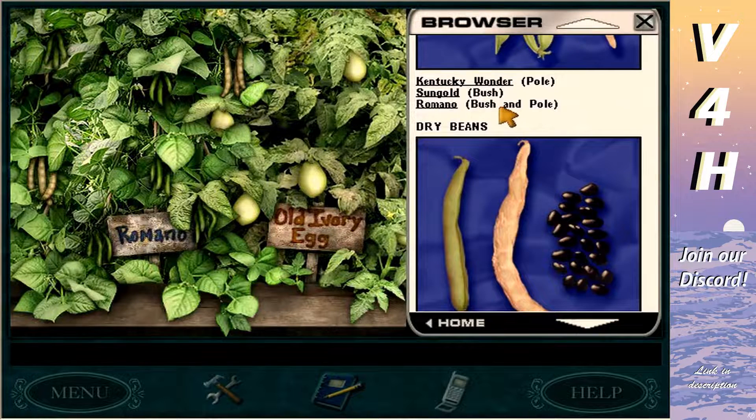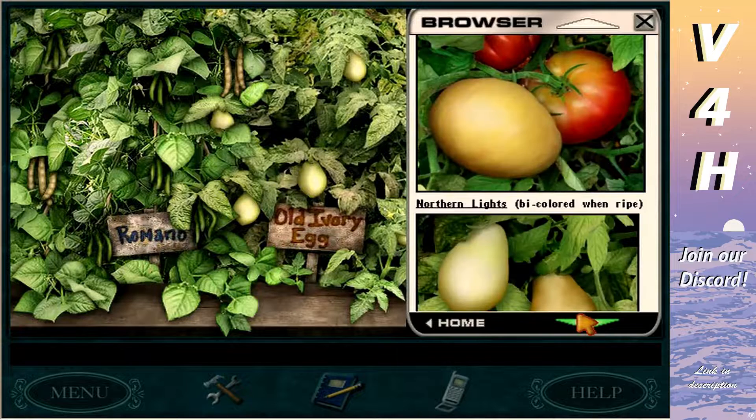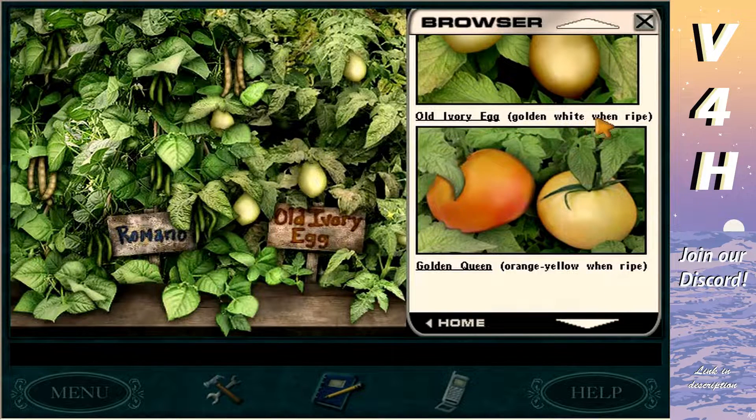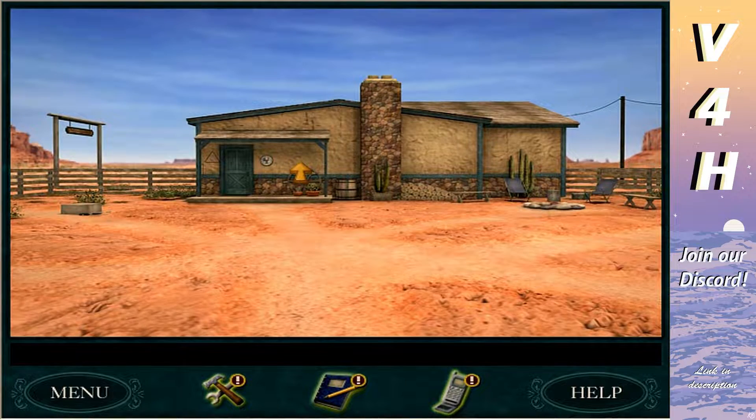Romano should be bush and pole — whatever that means. I don't know what either of those words mean in terms of describing vegetables. I'm searching what 'bush' and 'pole' mean. Every time — bicolored when ripe; bush and pole — old ivory, golden white when ripe. Northern lights are bicolored when ripe. Thinking logically, it would probably be ripe when it's no longer green — like when a banana's ripe it's yellow, not green. Should I yolo it? Yeah. Get the crinkly brown ones.